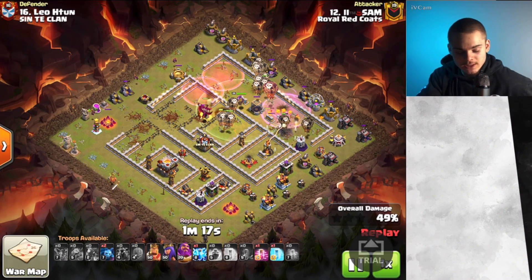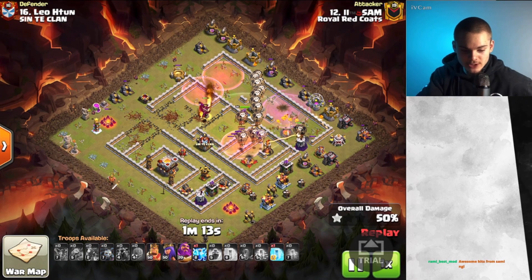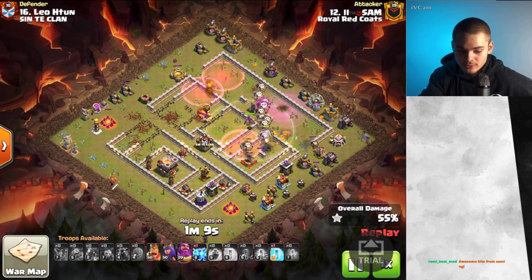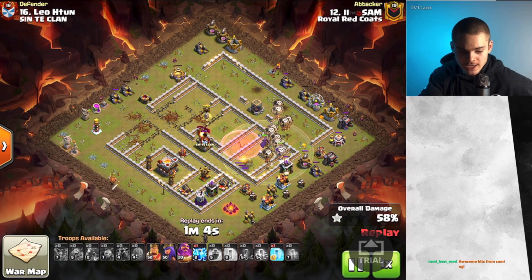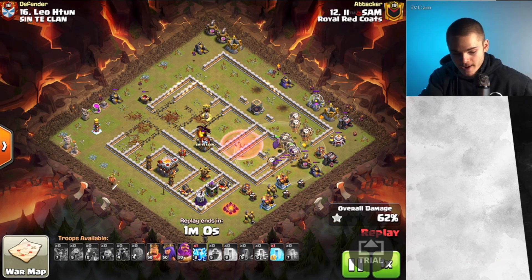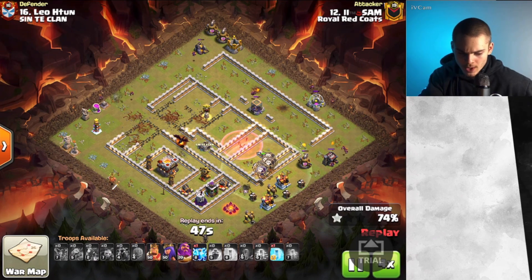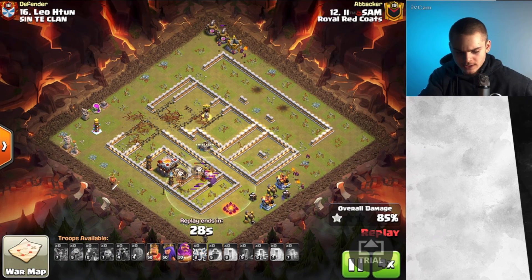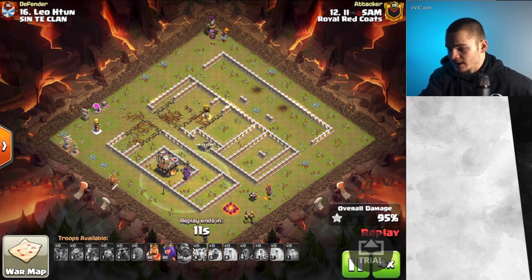Our Dragon is killing the enemy Clan Castle to take it down. And as you can see, the last couple of defenses are going down. The Balloons are overpowering that single Inferno Tower — if it was multi, once again it would be a very different story, and this attacker probably wouldn't have gone with this strategy. Our Dragon is still alive, fairly low on health because he did battle that opponent CC. Our Lalo is going to be ending off right here. We still have one Lightning Spell — guess the attacker miscalculated what he needed. He made sure to put down cleanup right after deploying his Lalo.